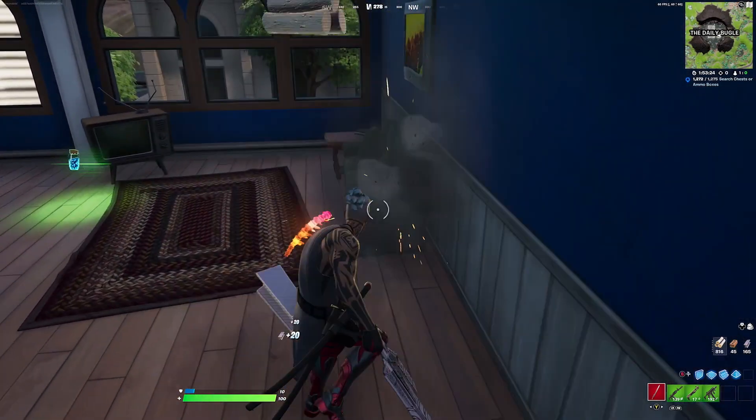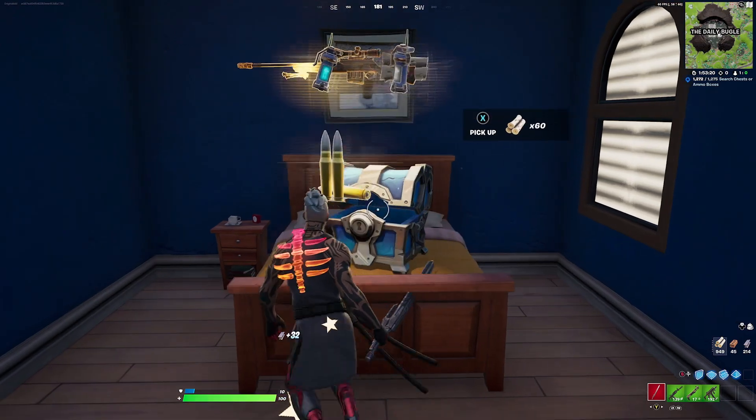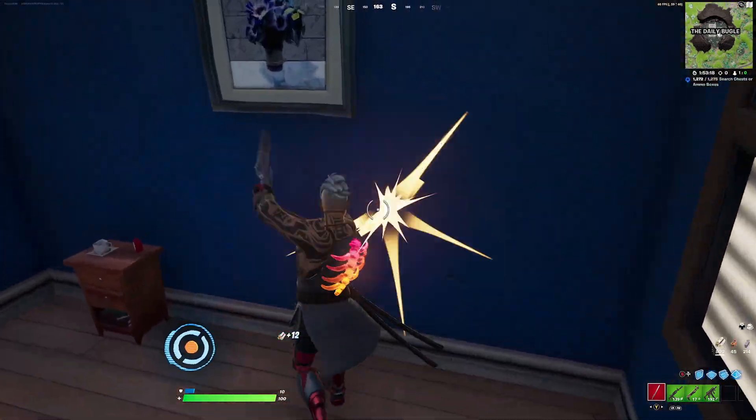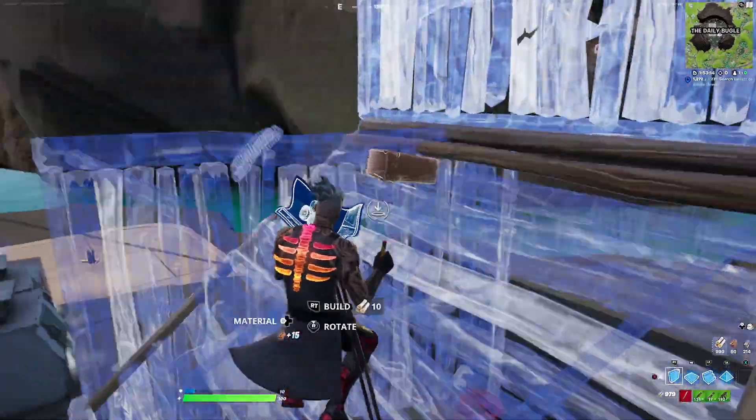For our next combination with Ronin in the default edit style, we're pairing it with the Spectra Spine. I'm going with the orange edit style since it matches really well with the red — the aesthetics go perfectly together, especially because of those robotic legs that complement the back bling.